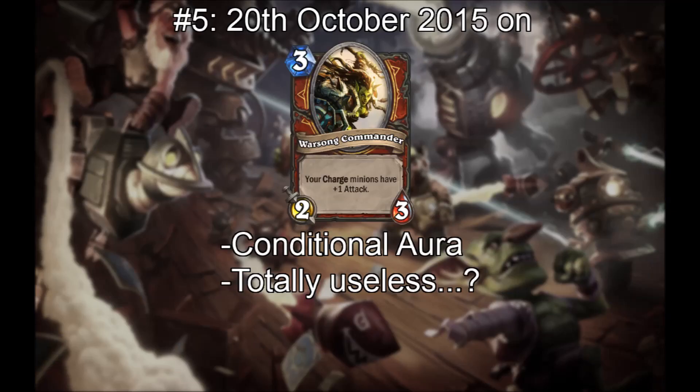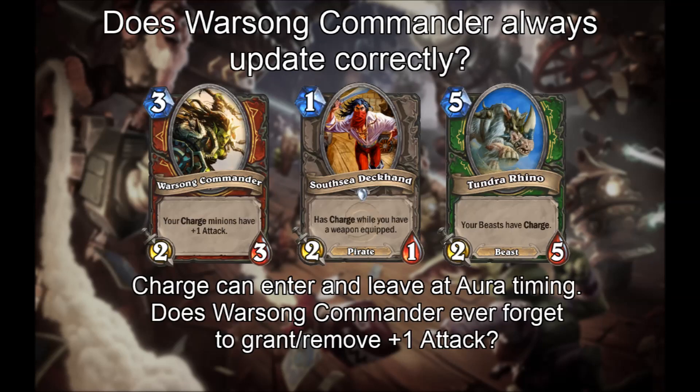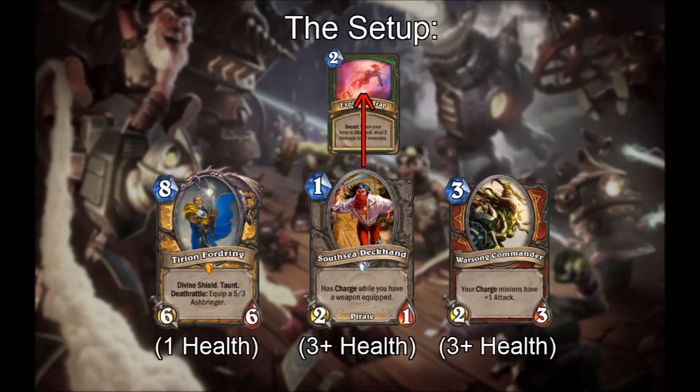So here we are now — Warzone Commander is an aura once again, granting plus 1 attack to minions with charge. Useless for deck building, useless in the arena. But is it useless for science too? Maybe. The idea of a conditional aura is interesting, because this condition can enter and leave the game using Tundra Rhino and South Sea Deckhand. Is it possible to trick the conditional aura into not applying during a given aura update, delaying the gaining or losing of plus 1 attack? The problem is that testing this requires class cards from 3 different classes, so it's not easy.